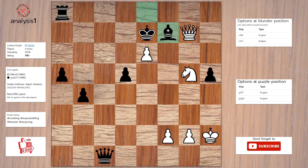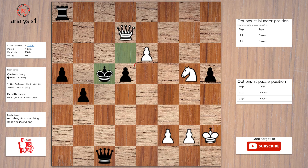The puzzle is solved using: queen takes bishop check, king to d6, queen to d7 check, king to c5, queen to c7 check, king to b5, queen takes queen.